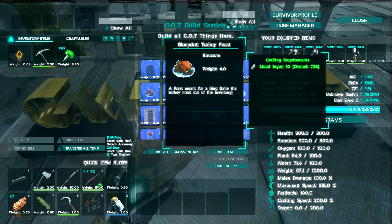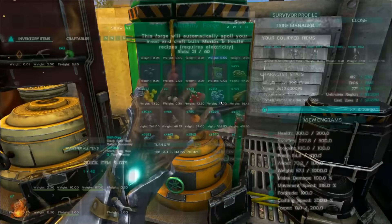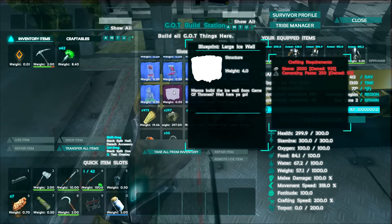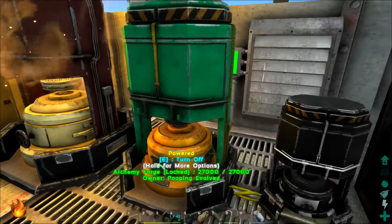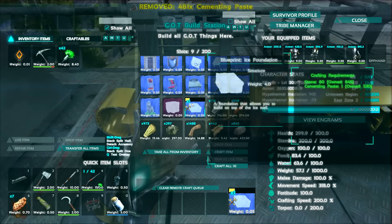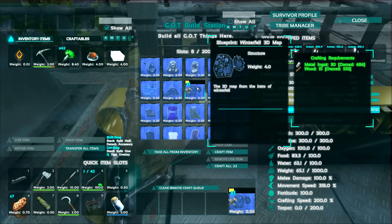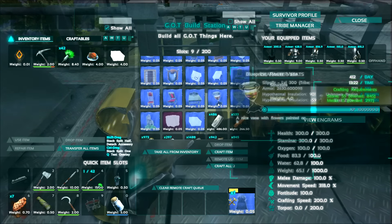So what do we want to build? Turkey feast obviously. Oh man, we need cementing paste — and way more amounts of stone for that. Let's go ahead and grab some. And squirt that in here. I want to check out this ice foundation. There's just these two things — large ice wall. Want to build an ice wall from Game of Thrones? Here you go: 2,500 stone and 250 cementing paste. We've got to check it out. So we've got a turkey feast now. Let's build this ice foundation. We got to build that wall too. And there's some awesome beds, some really crazy beds. I want to build this map because it's supposed to be like a 3D relief. And then how about the throne — we got to build it just to try. Hopefully we can pick this stuff up.